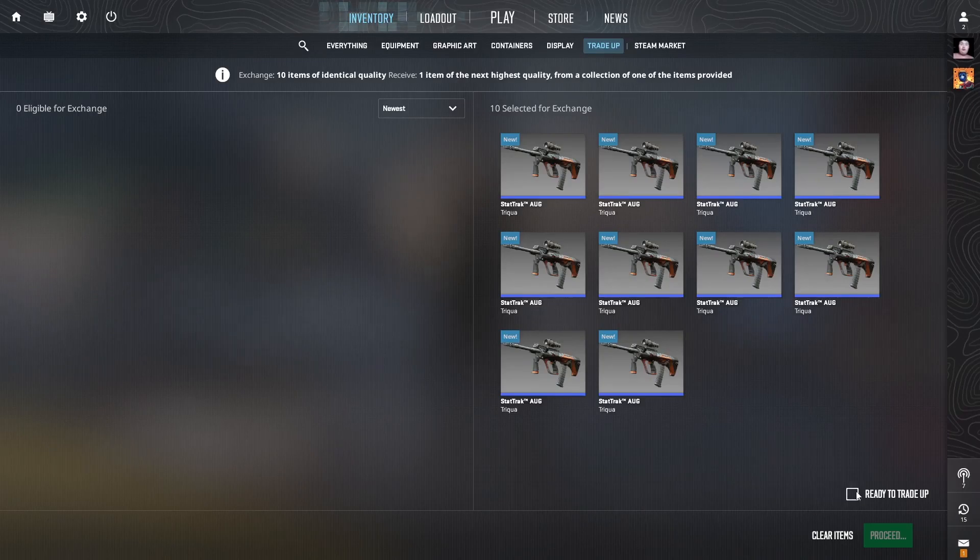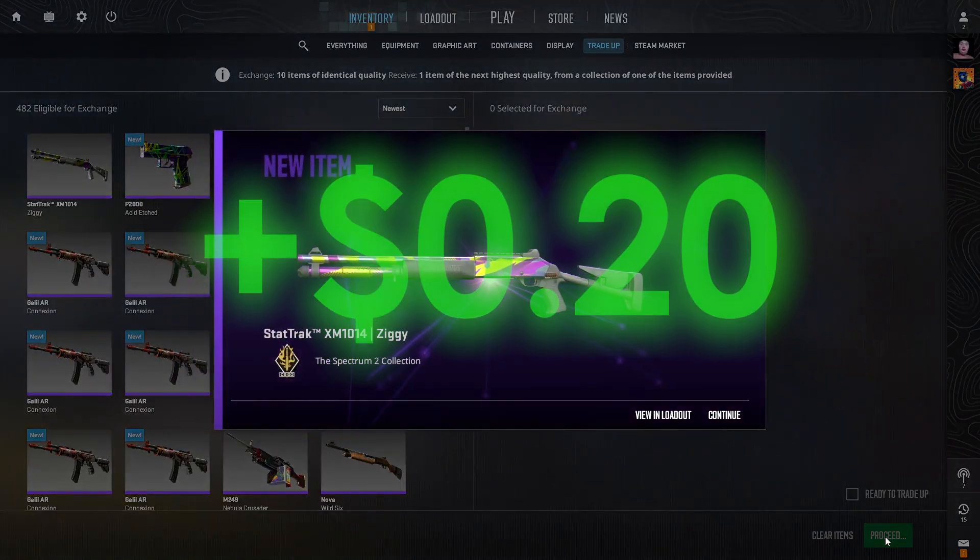We have our fourth trade-up ready here. Let's see what we can hit — 3, 2, 1, go! And once again, not the top option. However, it is still a profit — we will take it.